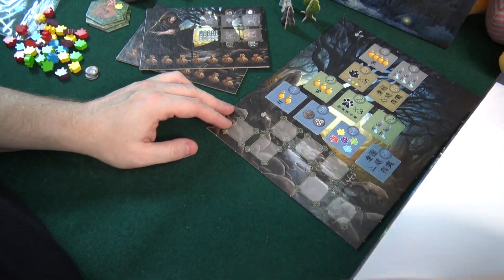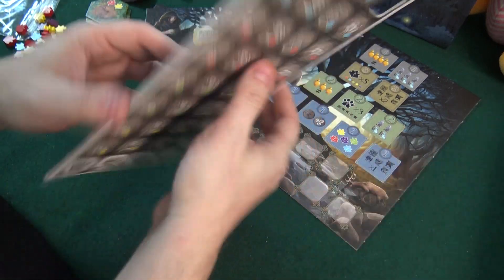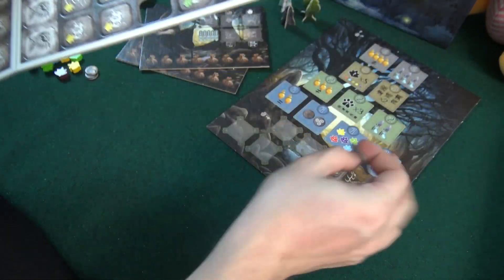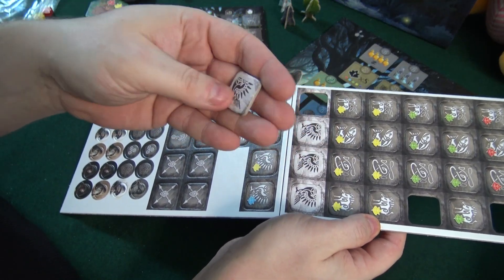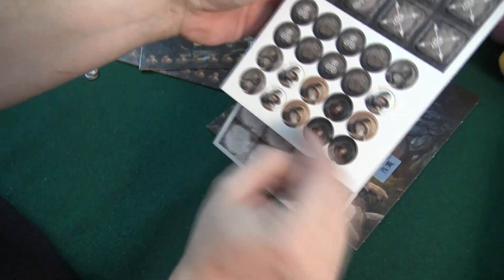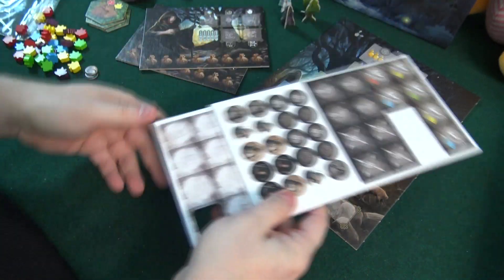And finally in the box we have a bunch of tiles — small tiles. And these look like they could fit in here. There's different colors, the different leaves once again. And we also have this kind of owl thingy. And more tiles here — different kinds. These small ones with different characters on them as well.